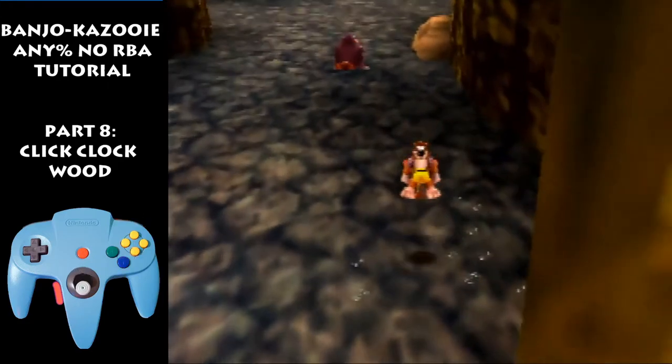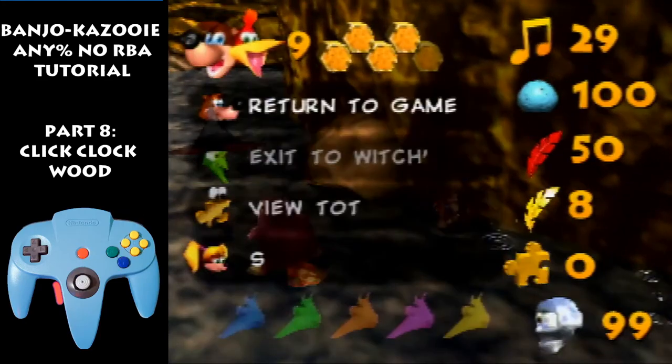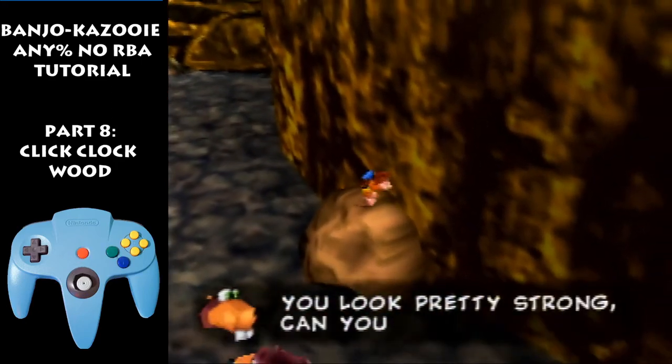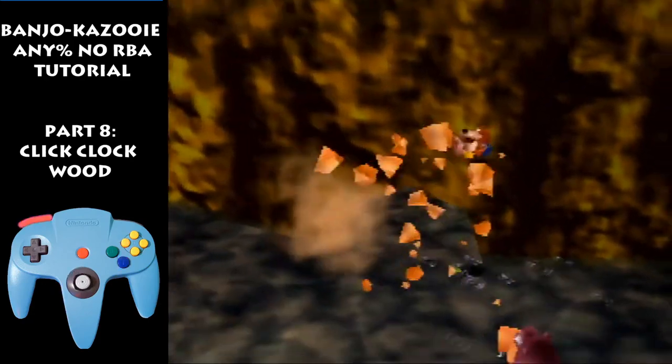You'll just be going in a straight line for this. Zoom out, turn the camera once. Now if you have enough gold feathers, you can jump on this, then peck, then gold feather. If not, then peck down here, jump against the side, and beak bust.